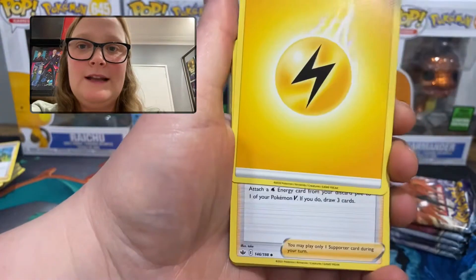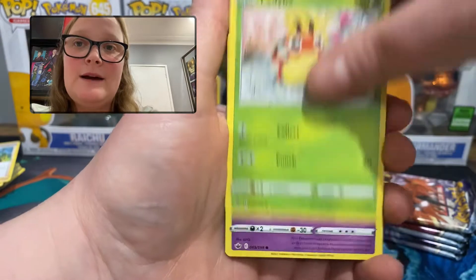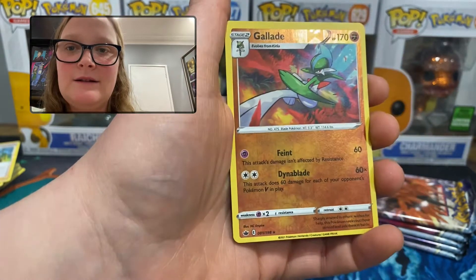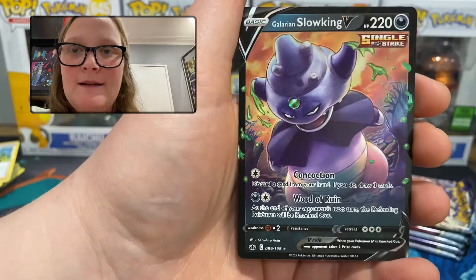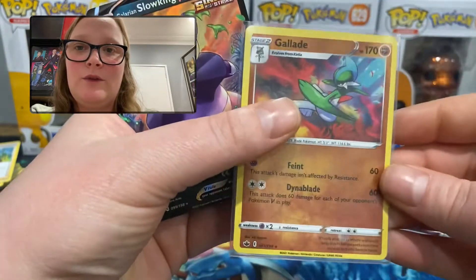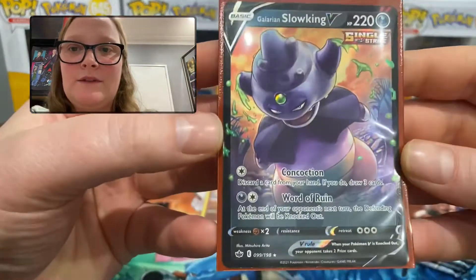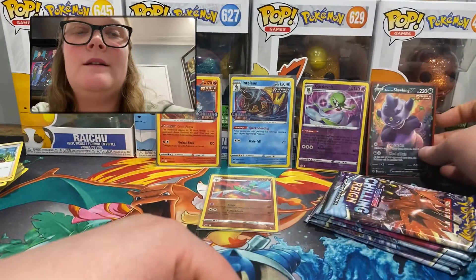Pack three: lightning energy, Hattrem, Path to the Peak, Lairon, Rockruff, Swirlix, Lapras, Dedenne, Galarian Slowpoke, Hatenna — we have another reverse holo rare, very nice — a Glade, and the rare — yes! We have a Galarian Slowking V! This is a card that I needed, so I'm quite happy with that. Sleeve for the reverse holo rare, and Galarian Slowking goes in a red sleeve. He's number 99 of 198, has 220 HP, Single Strike — very nice.